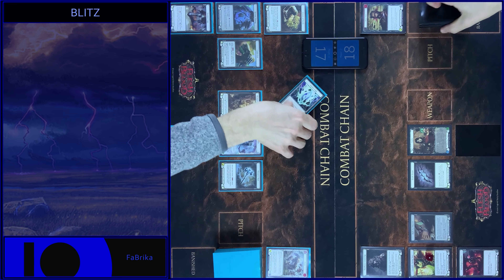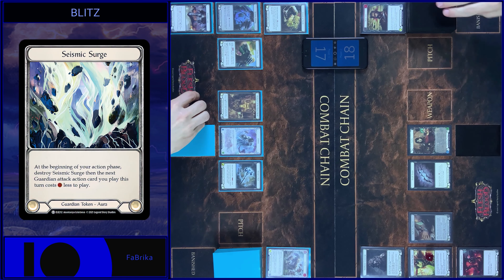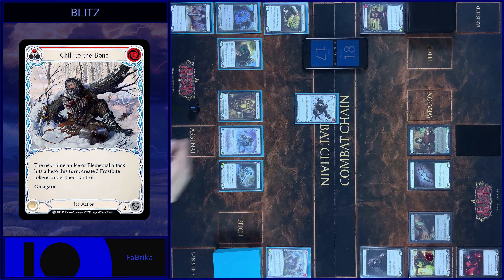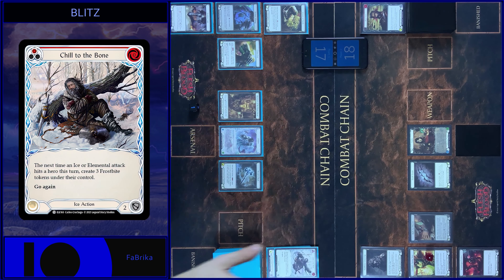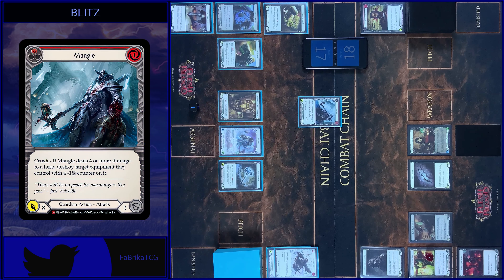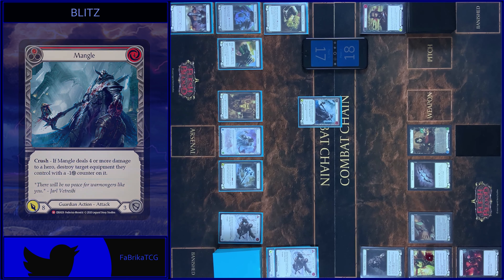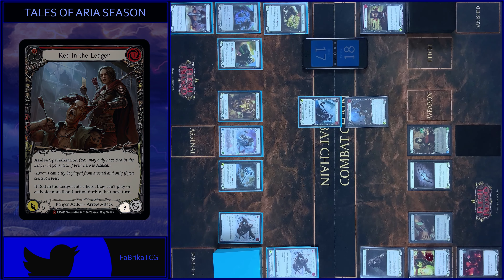My action: Fade Start. Destroy Seismic Surge token. Then I play Chill to the Bone. Claw this action. And I play Mangle. Pay 3. 8 damage. Block 3. No reactions.